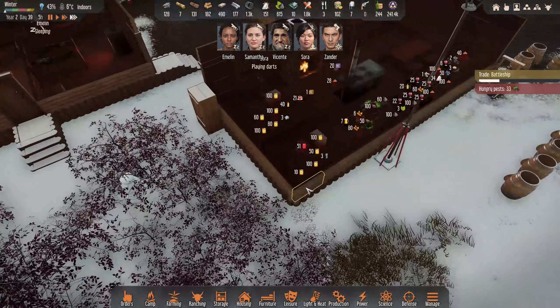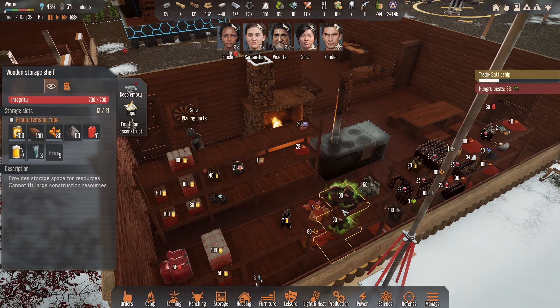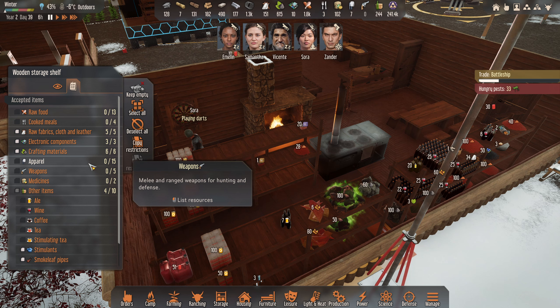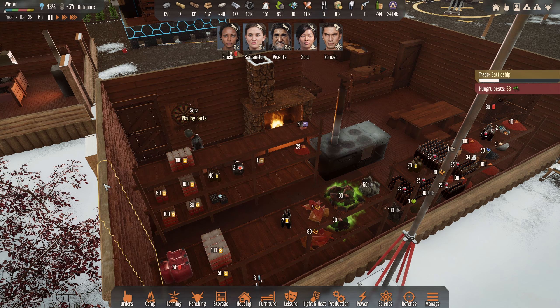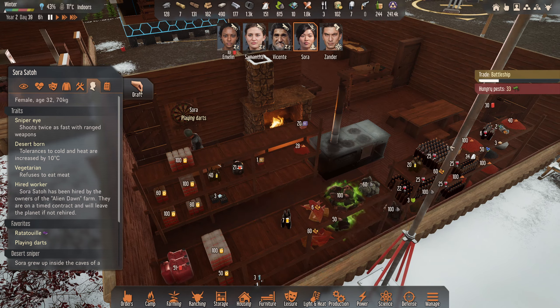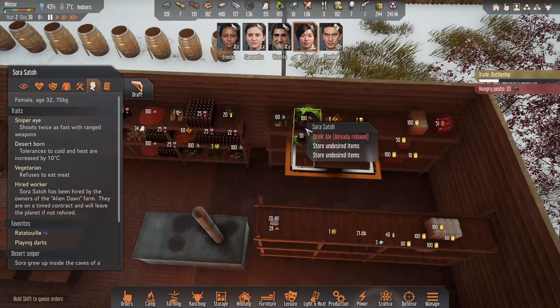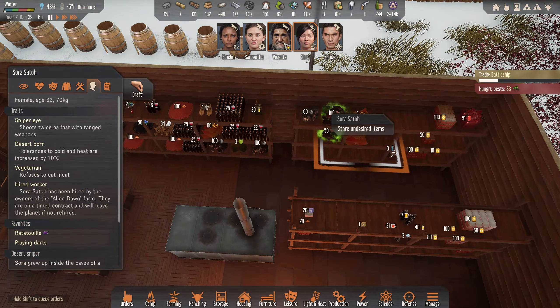All right, up they get - Sora as well, first one up at 5am. She's having a little play of the darts right there. I wish you would just hurry up and unload. Can you haul from these now? Store undesired items - get her to grab this. How do I get her to move the meat here? I don't think they will - they just need them to do the handling, don't we?